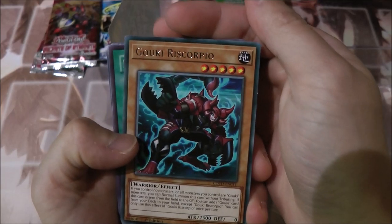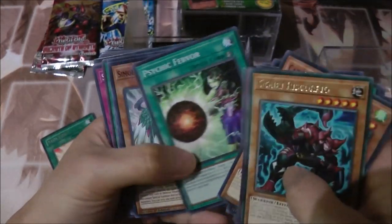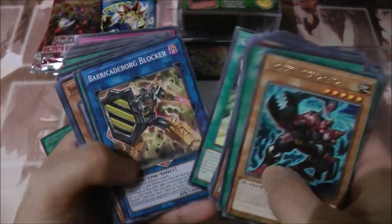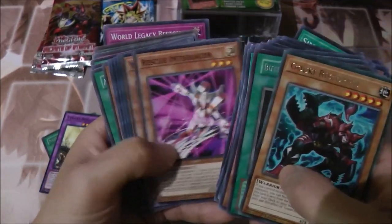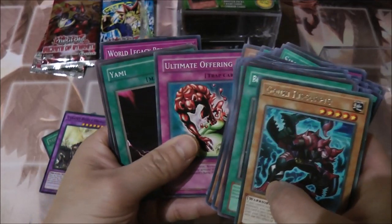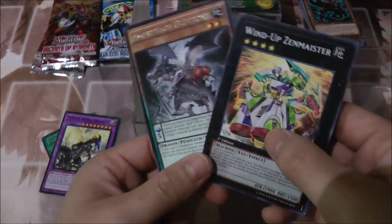These are all the common cards: we got Gokipon, Riscorpio — I think that's how you pronounce it — oh nice, Neos Force, I'm gonna put that on the side because I need that for my Elements of Hero deck. DMZ Dragon, Dino Wrestler, Swords of Revealing Light, Overload Fusion — that's a cool card. Oh nice, Tyrant Burst Dragon, I'm gonna put that on the side. Ancient Gear Beast, Ancient Gear Explosive, Mystical Space Typhoon, Ultimate Offering, Toon World — cool.